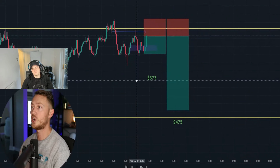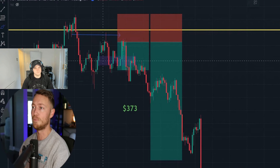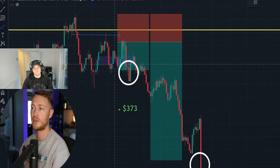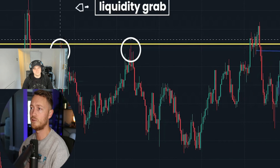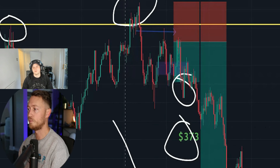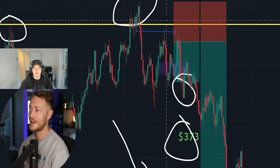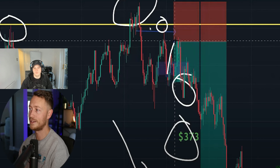Pat highlights a particularly strong trade he sent to the VIP room. Price respects resistance, shows two liquidity grabs before each push down, then a final retest of resistance with a pullback before the last leg lower. Both TPs smashed — $373 and $475 respectively. He calls it 'perfect analysis' adding over 800 dollars and a couple of percentage points to the account.